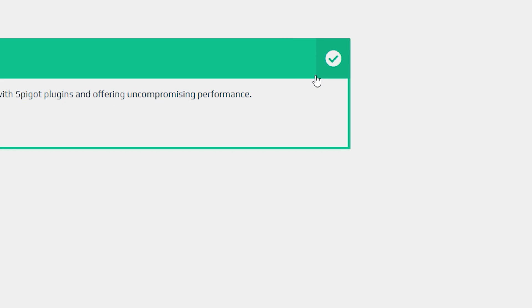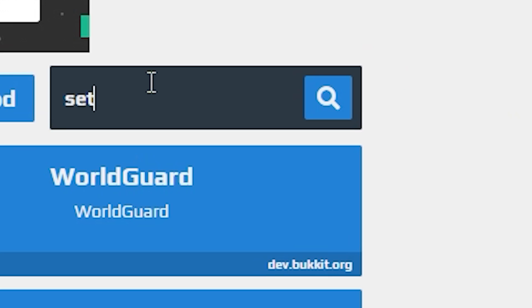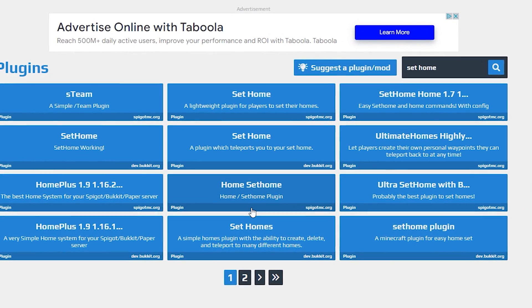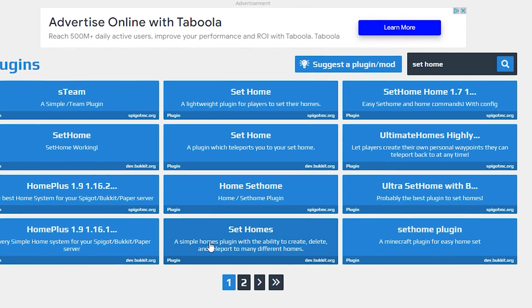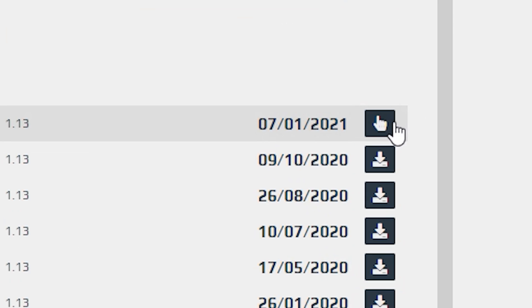Wait for the gear icon to stop turning. Now, what you want to do is go to Plugins. Inside of Plugins, type in 'set home'. Go down to the one that says Set Homes — a simple home plugin with the ability to create, delete, and teleport to many different homes. It's dev.bukkit.org. Click that, choose the latest version which is always at the top, and click Download.